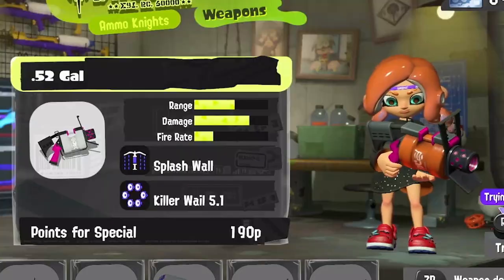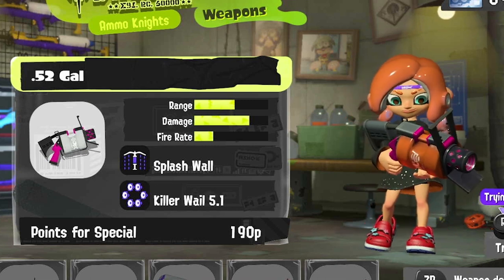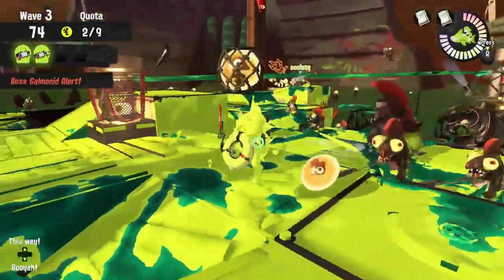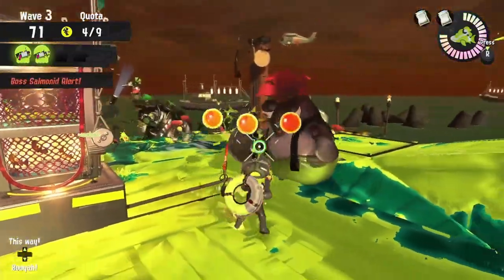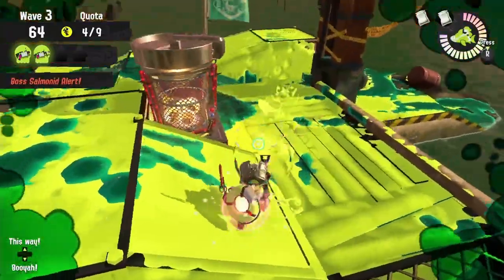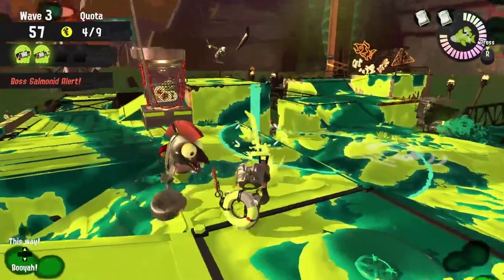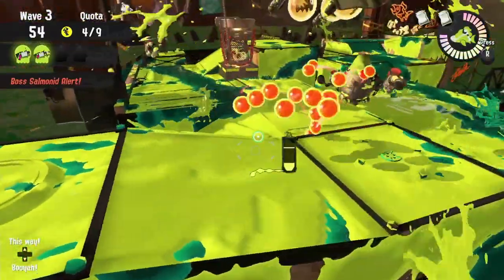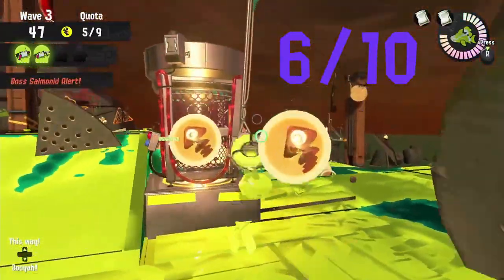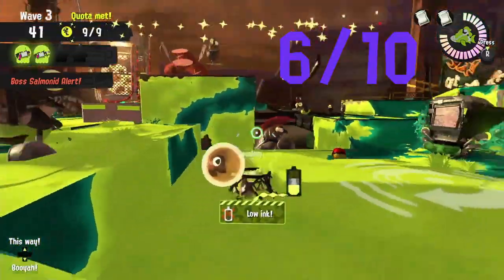Our first cooking utensil is the 52 Gal. It deals a nice punch and puts a nice blob of ink on the wall, but with its slower fire rate you'll have to be careful about being too aggressive. Since the 52 Gal is in our first slot, we have to make sure we use its mobility and paint ability throughout the match, both focusing on dealing with enemies and doing some extra egg running. It can deal with fish sticks from the ground level but you gotta get a little close, and it can deal with stingers at a distance. I give the 52 Gal a wall paint score of 6 out of 10 for Spawning Grounds — the fire rate's pretty awkward but those blobs on the wall are pretty big, giving you some pretty good mobility.